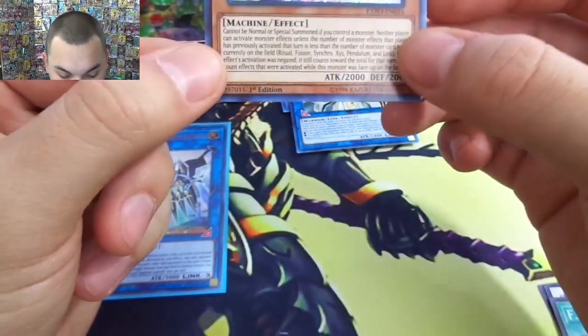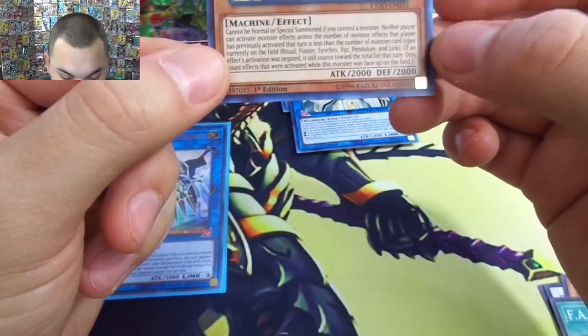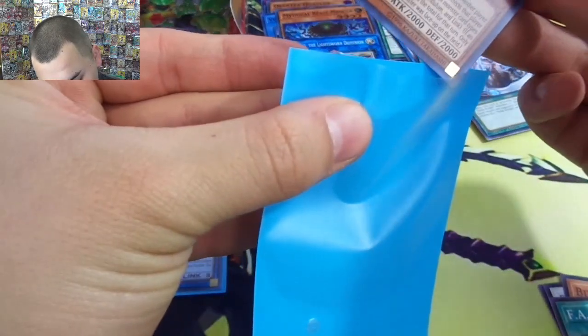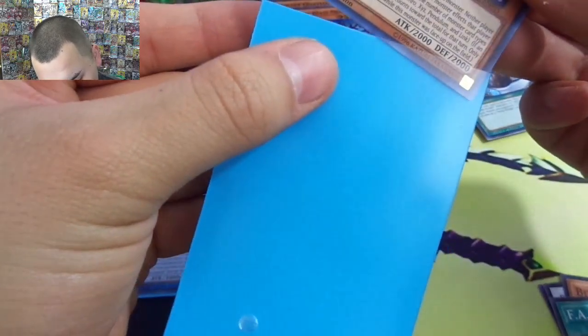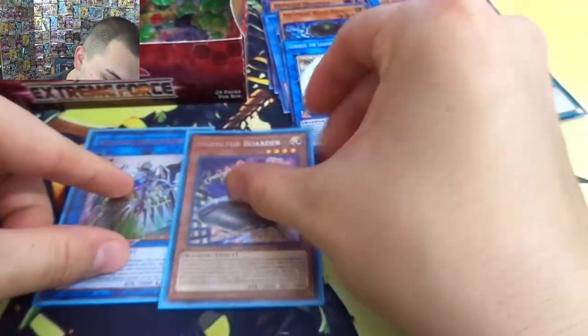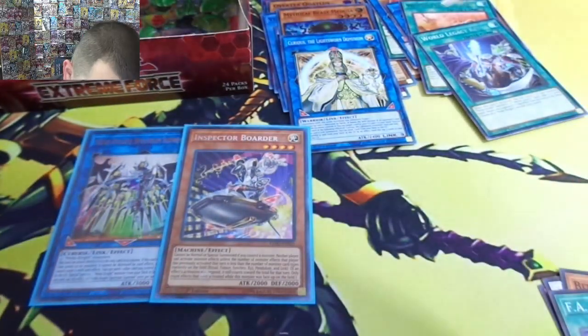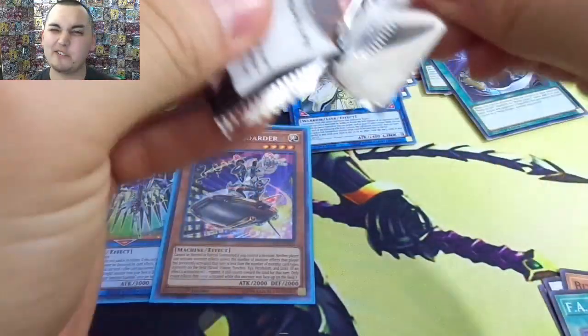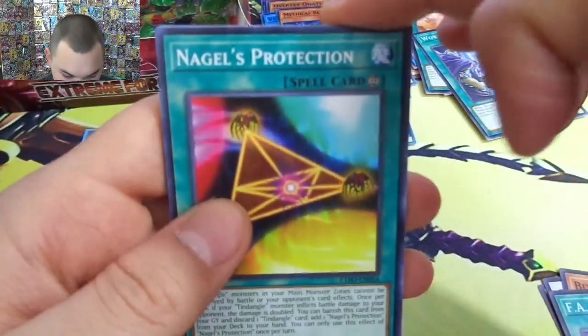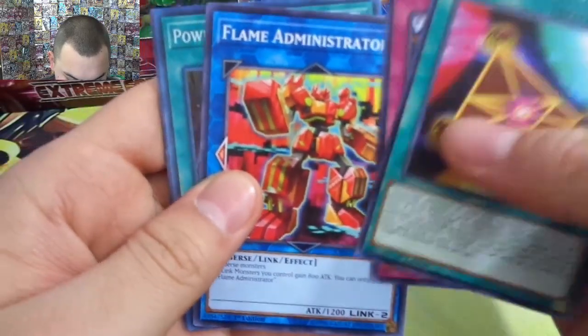It's an interesting card — you gotta have nothing on the field to get it though. That is going to be hard to remember. Very cool, I like the way it looks — it looks sweet. I mean I guess you could remember the effects, it shouldn't be that hard, but it makes — I don't know — the whole game's in effect. Got the Protection Flame Administrator.